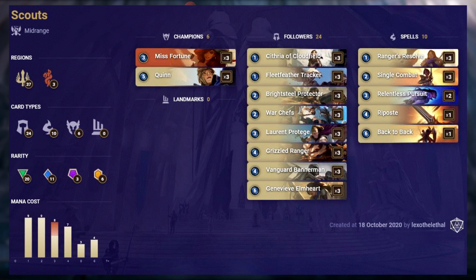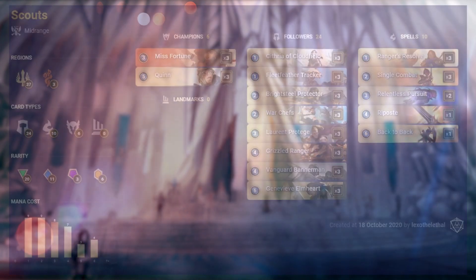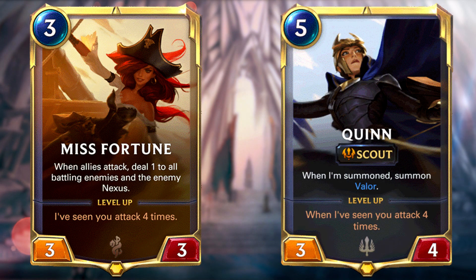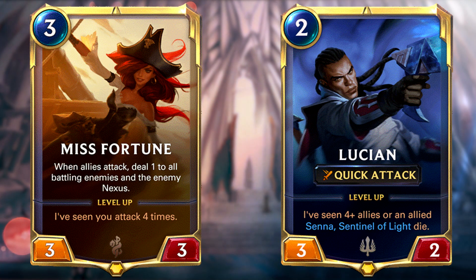Scouts has been a staple since the release of Bilgewater, defining what the aggro strategy to beat is. This deck has an incredible curve, benefiting from all the great units coming from Demacia — it's basically more Demacia featuring three copies of Misfortune. In patch 1.12, the playstyle of this deck has not changed much, but it seems to have success due to midrange doing well in the current meta. On the mulligan, you always want to keep Misfortune and Quinn as those are key cards, but it's also important to have your 1-drops — Fleet Feather Tracker in particular. You can also swap Quinn for Lucian if you feel Lucian suits your playstyle better, so there's a little bit of flexibility here.